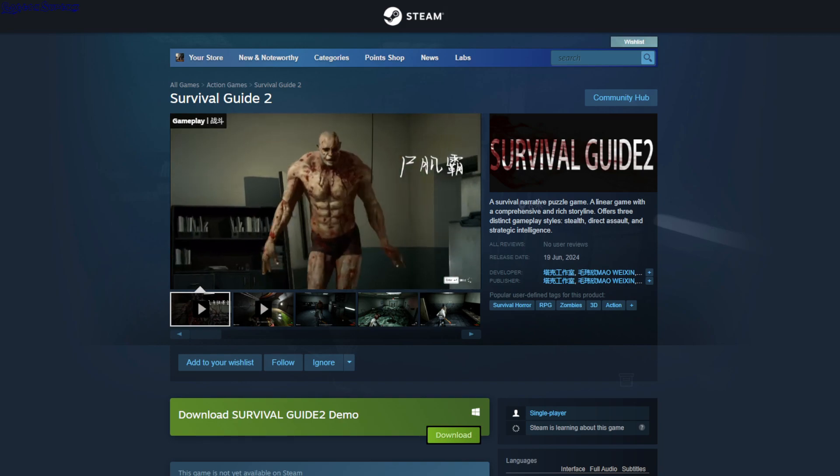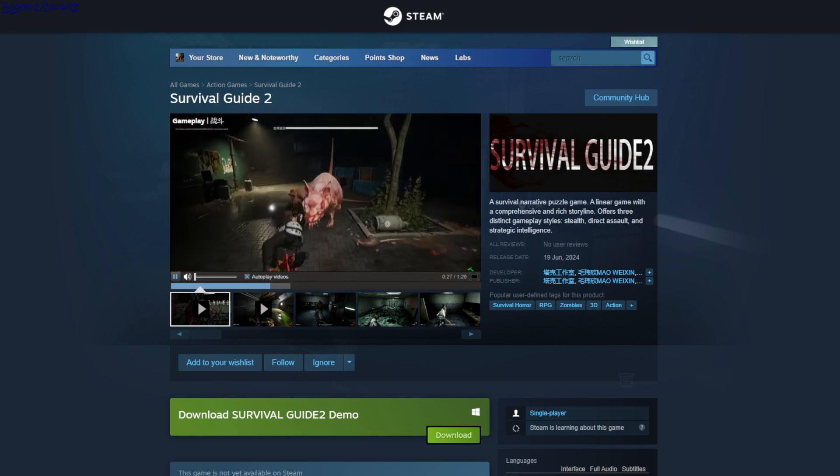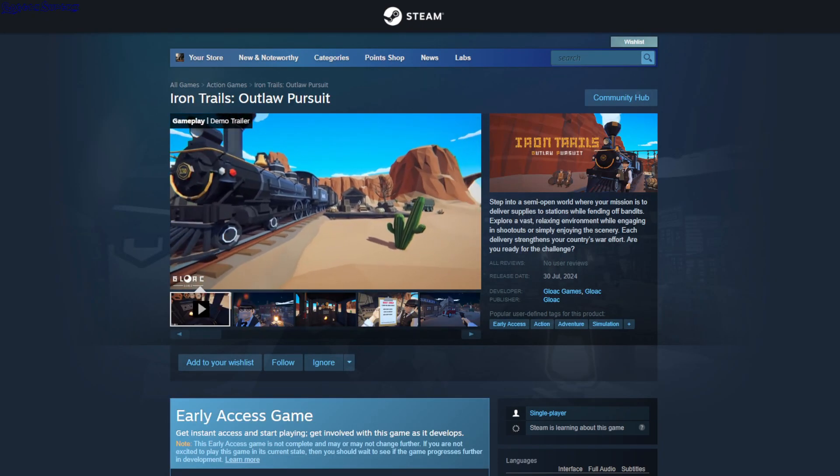This is a demo — Survival Guide 2. It's like survival horror where you run around and run away from monsters. You can also attack them. I played it a while ago — check the description.